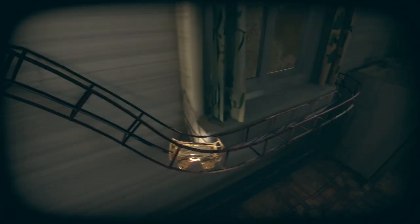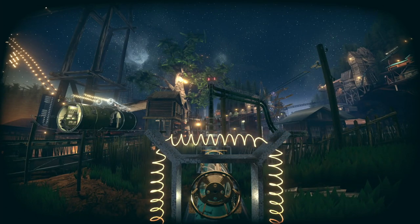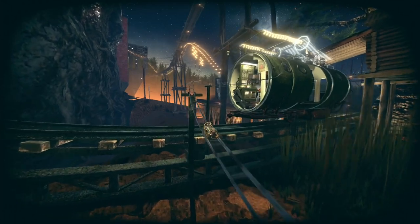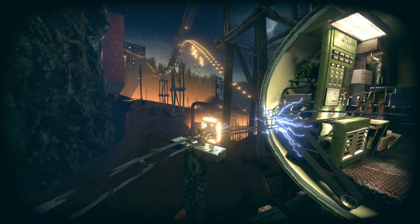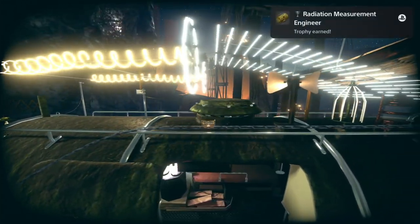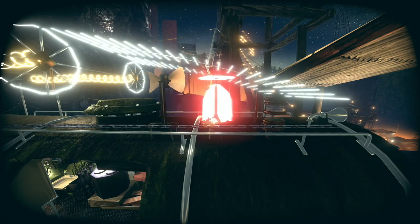Now keep moving forward to get to the next chapter. Move forward to the first switch and interact with it. Now keep moving forward till you reach the next switch. Stop here and interact with it. Now move forward. You need to interact with these three things by pressing the cross button — just interact with all three things and then move back to the switch.